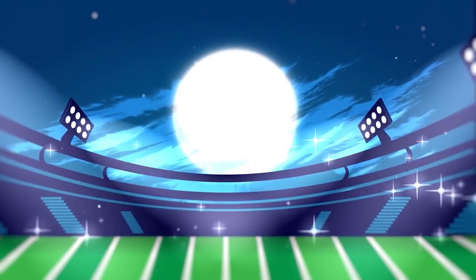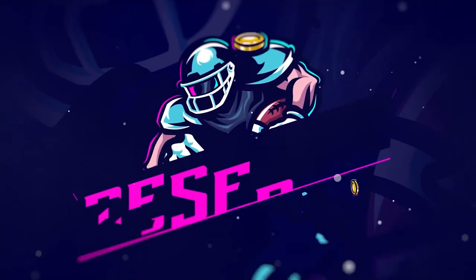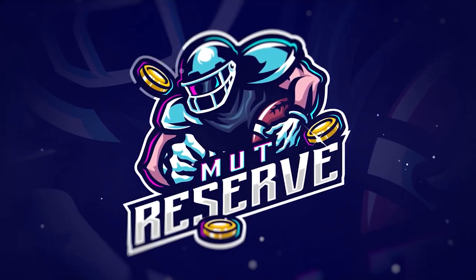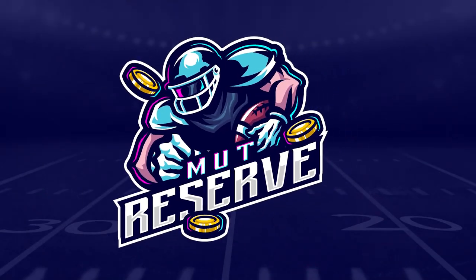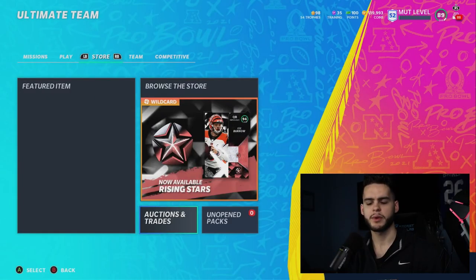Looking for cheap, fast, and reliable Madden Ultimate coins? Look no further than my sponsor MuttReserve. Head over to MuttReserve.com and use code 'poodle' at checkout for 30% off your order. Take advantage — do not waste your money on packs. Skip the packs, head on over, pick up some coins, and enjoy.